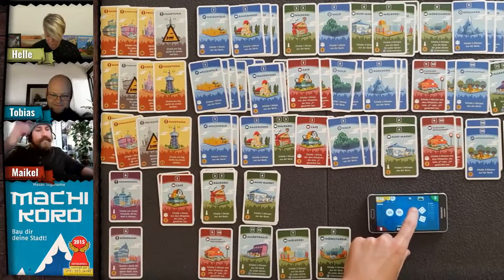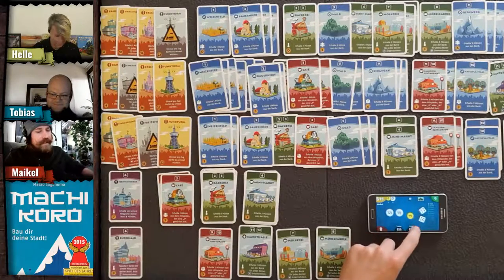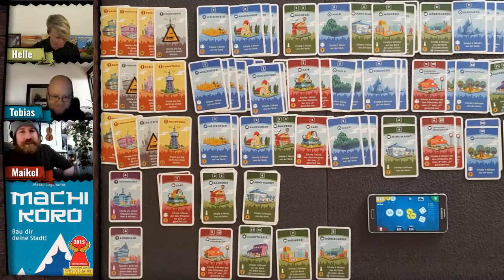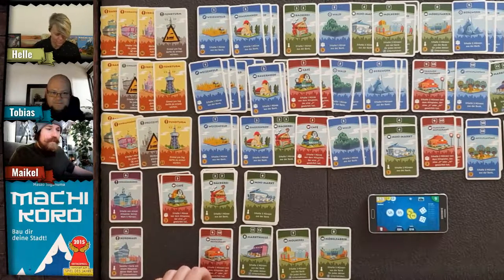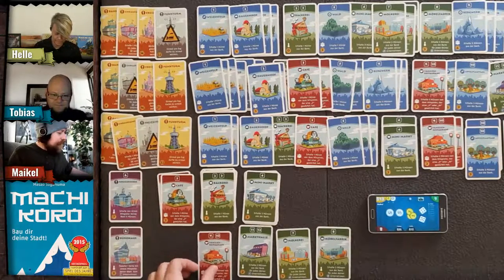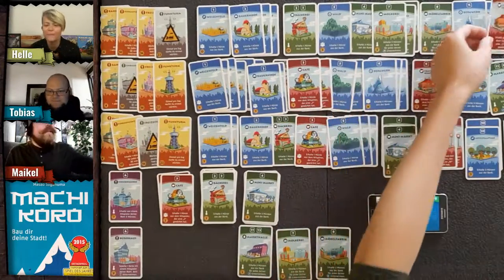Sorting out the coin payments: Helle gives back five, receives three, gives two more. She should now have 12 coins after buying the family restaurant for three. Tobias confirms the count and buys his restaurant.